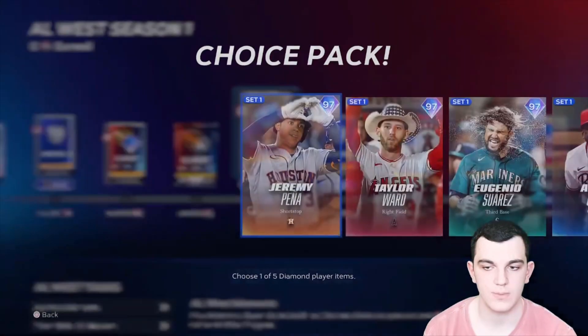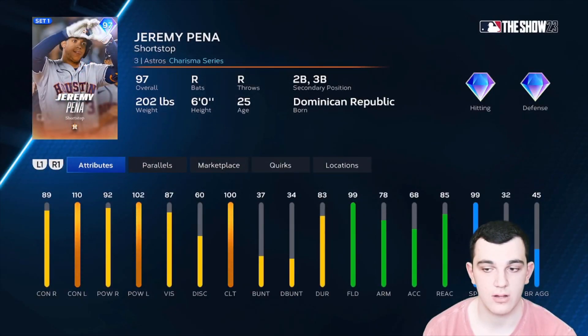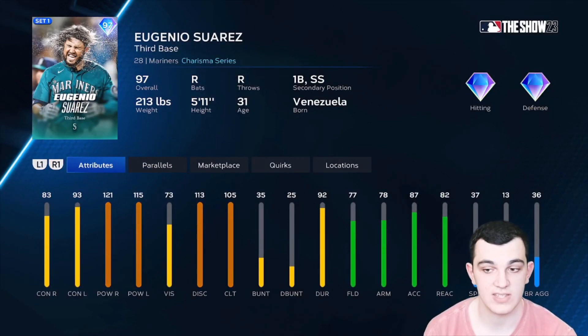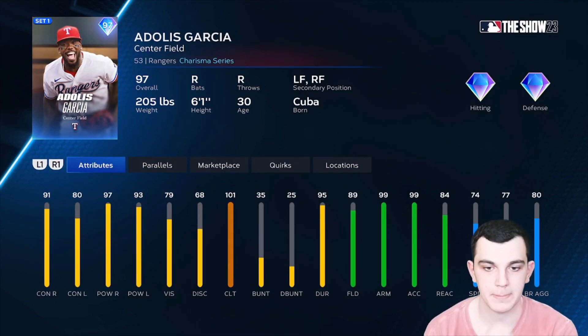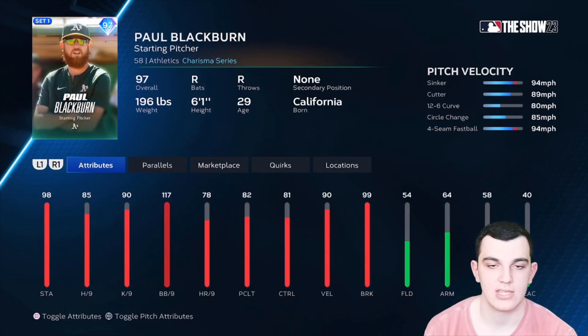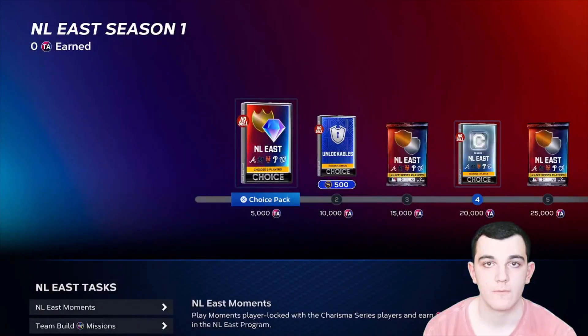For the AL West Charisma cards, we have Jeremy Pena — 99 defense, 99 speed, and he's a good hitter. One of the better infielders. Taylor Ward has really good overall hitting except for power versus lefties, 99 arm strength and reaction, 92 speed — really good. Eugenio Suarez has amazing power with solid defense and can play third, first, and short. These Charismas are really good in this division. Adolz Garcia has good power, solid contact, maxed-out arm, and good speed. Paul Blackburn is the worst of them all — get that card last.